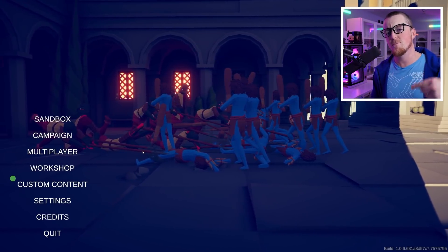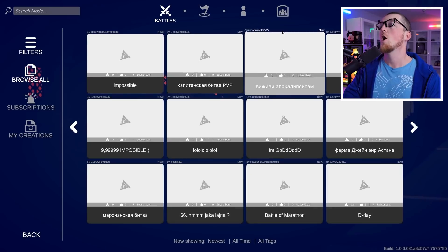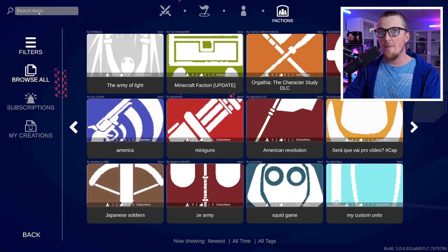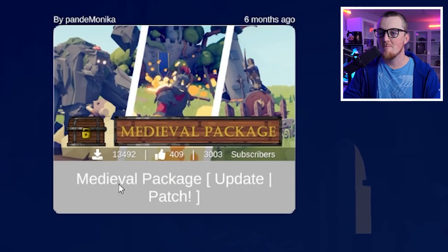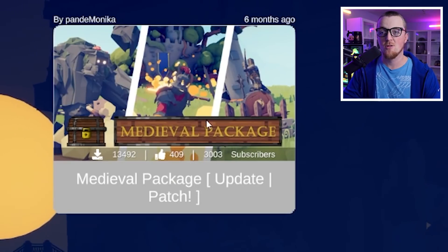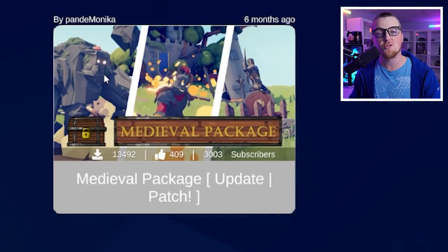It's interesting. Come over here. Look, go to the workshop, go to browse, go to factions, and then type in Medieval Package Update Packs. Look for this faction, because in it is the stone giant and a bunch more stuff.